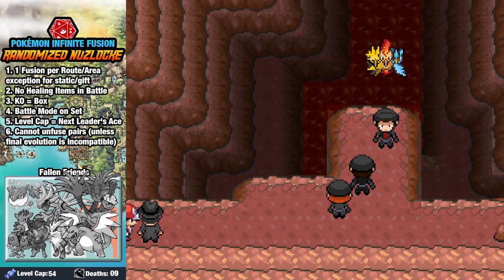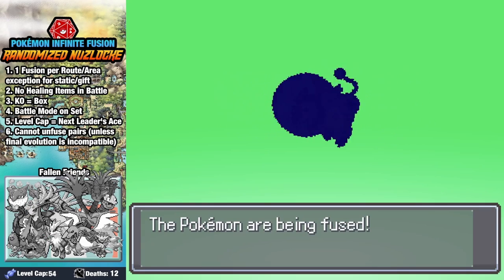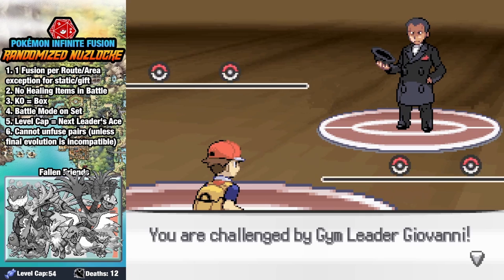After the battle, the birds defuse and scatter, Giovanni disbands Team Rocket and leaves alone, and now we have to rebuild. First thing we do is fuse an Electro with a Miltank for... um... this. And it's time for us to take on Giovanni for our eighth and final gym badge.